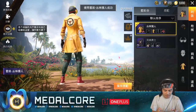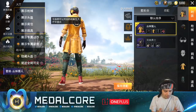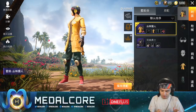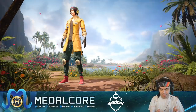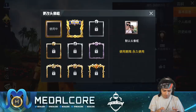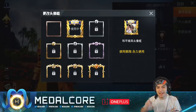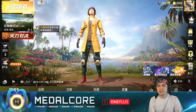So this outfit they gave us for spending — I think it was just like a dollar. This was the entire outfit we got for spending a dollar. Looks pretty clean. We also got a parachute skin as well. Looks pretty dope. Slowly adding to our collection.